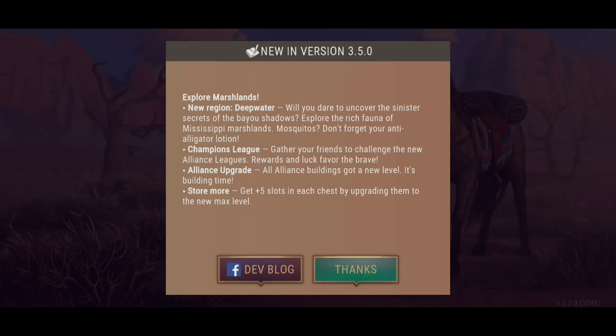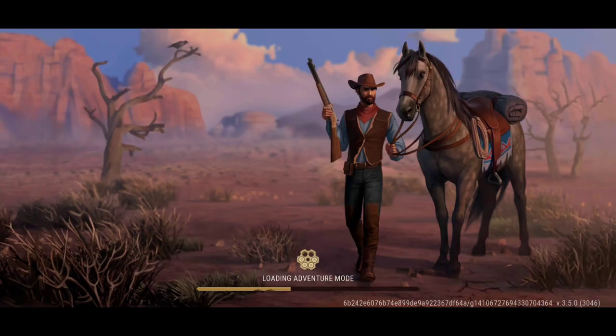So, new region — the Deep Water. Will you dare to uncover the sinister secrets of the bayou shadows? Explore the rich fauna of Mississippi marshlands and mosquitoes — don't forget your anti-alligator lotion. Gather your friends to challenge the new alliance leagues. Rewards and luck favor the brave. Alliance upgrade: all alliance buildings got a new level — it's building time. Get five additional slots in each chest by upgrading them to the new max level.